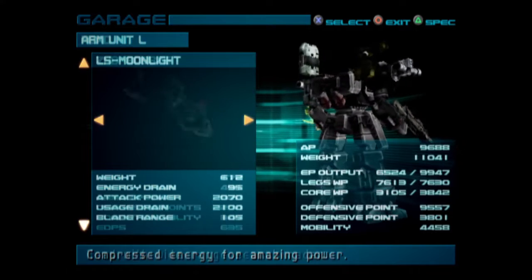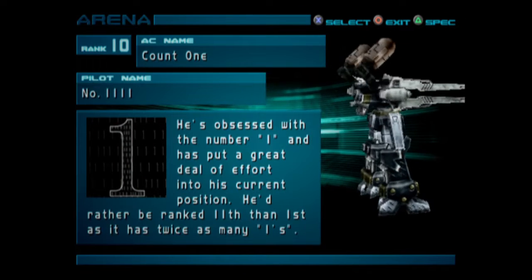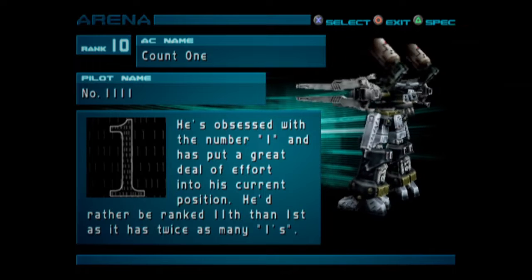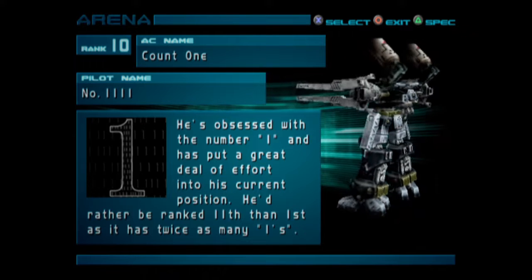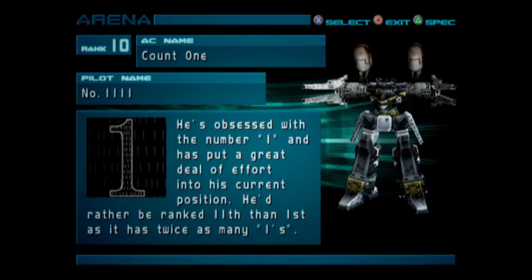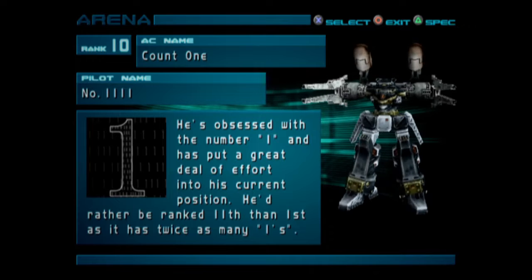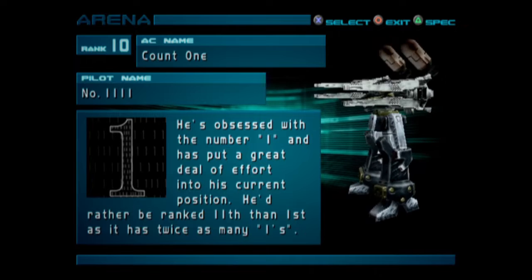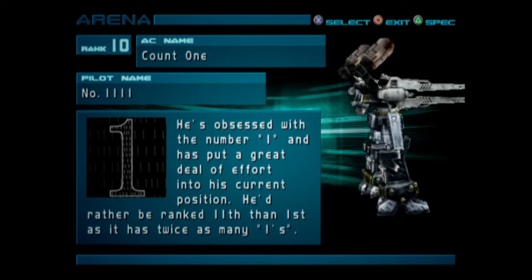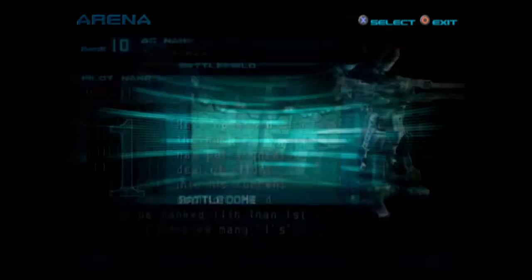And then I'm gonna bring the Moonlight. Let's go into the arena for a little bit, and then we'll do a mission. Rank 10 — the pilot name is number 1111, AC is Count One. He's obsessed with the number one and has put a great deal of effort into his current position. He'd rather be ranked 11th than 1st because it has twice as many ones. And he's ranked 10 — it's because we killed... I forget his name. Let's go beat him and get him down to rank 11 again.